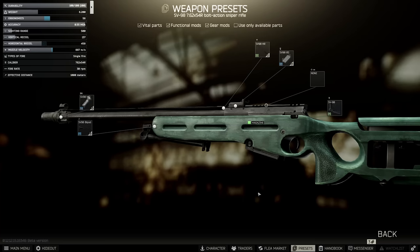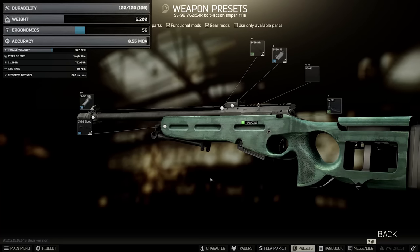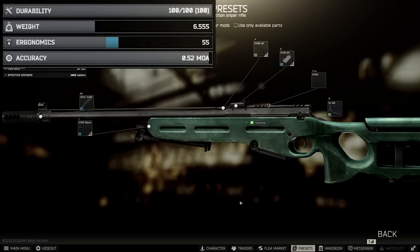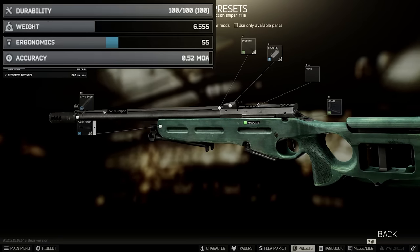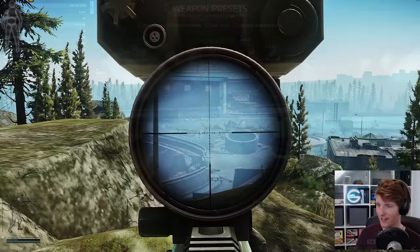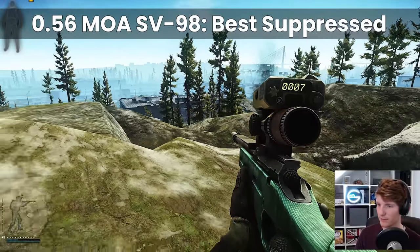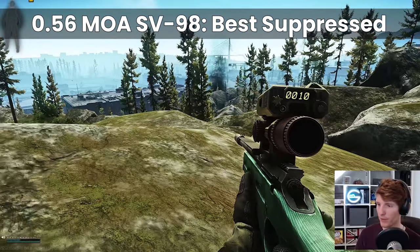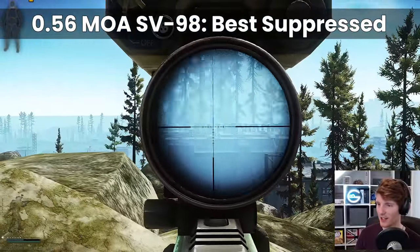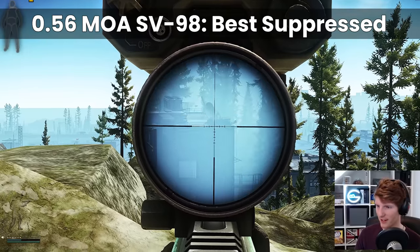In third place is the SV98, with a default MOA of 0.55, which is really good. This can be improved to 0.52 with the SRVV muzzle, and suppressed gets to 0.56 MOA. Although this is not the best accuracy overall, it is worth pointing out that 0.56 appears to be the lowest you can get while suppressed across all weapons, which is very useful when sniping.